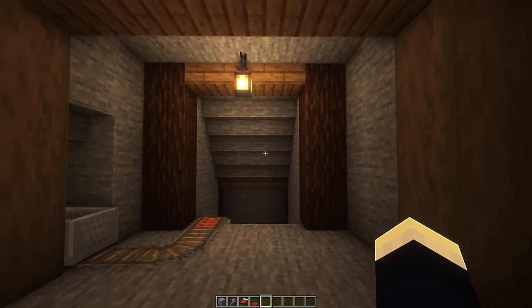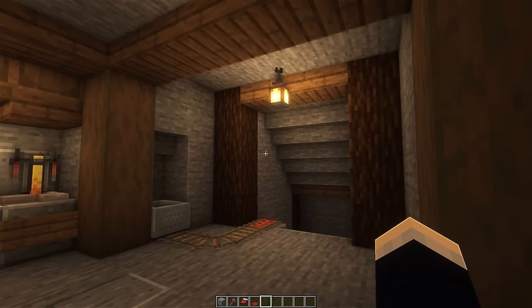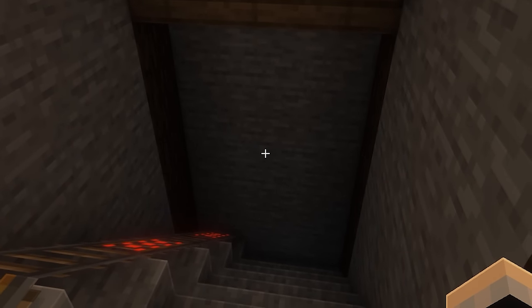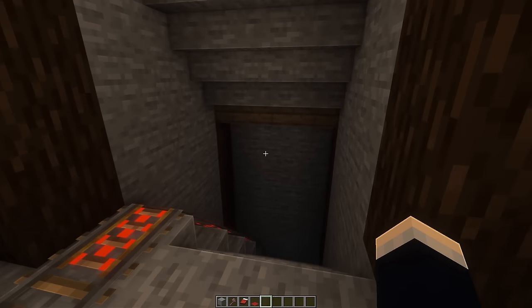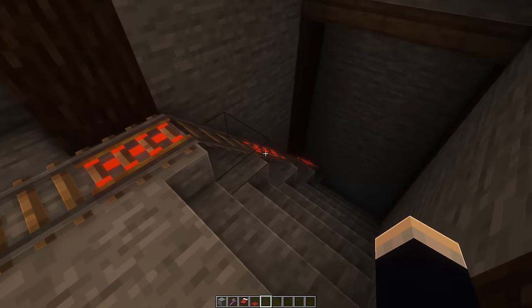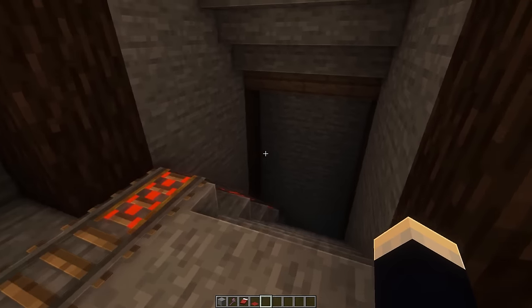Now onto the last section, which is a new section I've never added to a base before — a mine entrance. As you can see, I am very lazy and it just stops completely right here. But the whole idea is to just extend this as far down as you want to go, and you can use this neat little rail system to quickly go down and back up from your mineshaft.